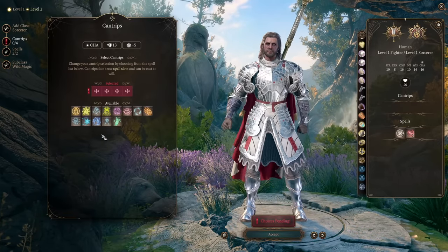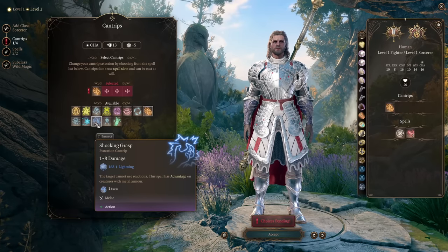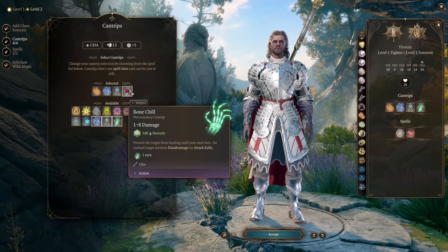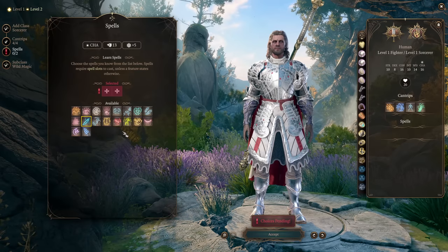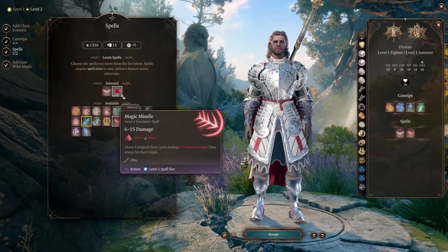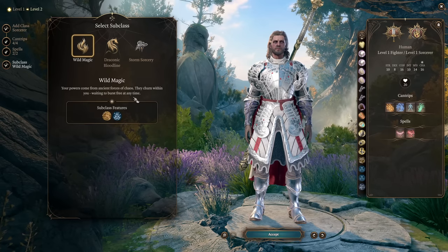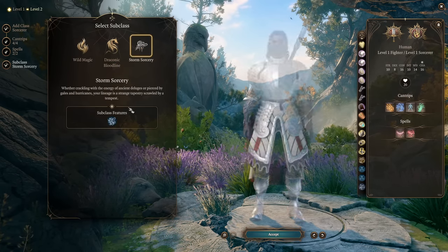Then instantly you're going into odd-level class switch and switching to your main casting class - Sorcerer. For starting cantrips I like to use Ray of Frost, Firebolt, Shocking Grasp, and some utility like Minor Illusion. Bone Chill is a nice cantrip to have when fighting undead targets. For spells you can have some disable options like Sleep for early levels and Magic Missile to do large amounts of damage.